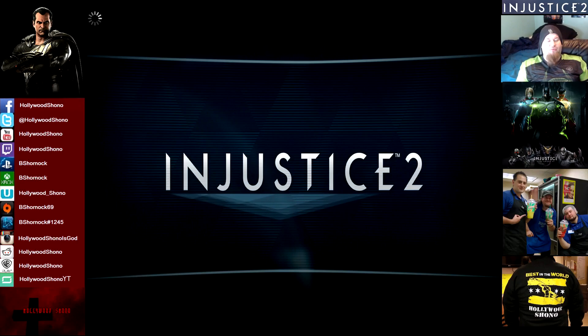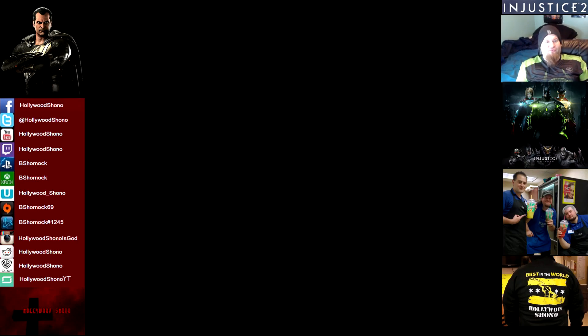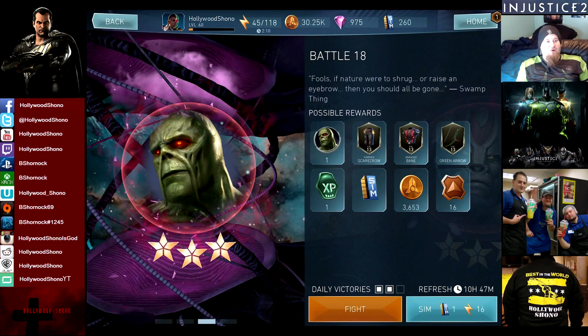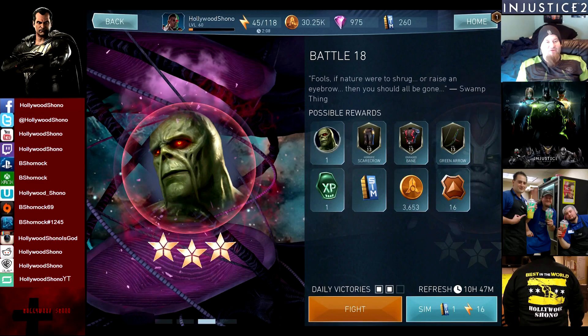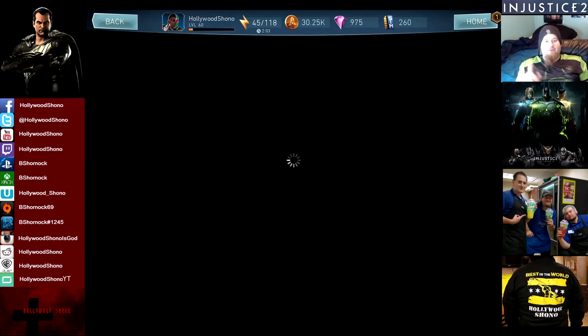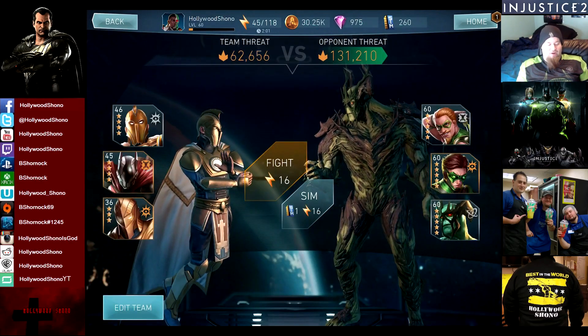That's the best use for Soul Stealer Dr. Fate — you can use him to take out a high threat target like an armored Superman with zero problems. You can also use it to take out an Emerald Green Lantern. Now that we know that fight worked out really well, let's try some of his regular specials and see if we can get some healing.